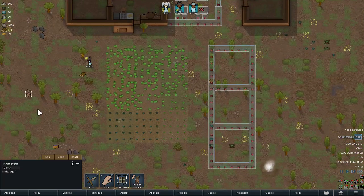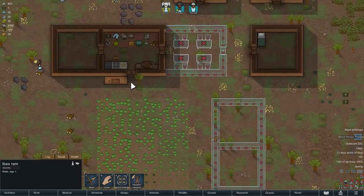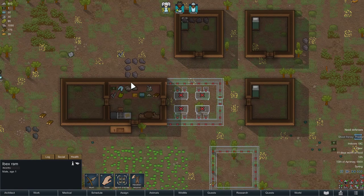I also added Bo's Milkable Animals, because I noticed some animals like alpacas give wool but they didn't give milk.